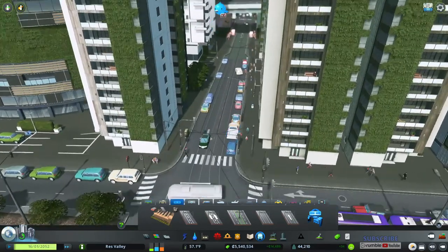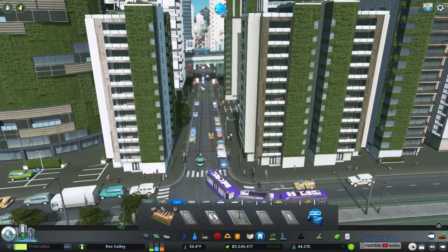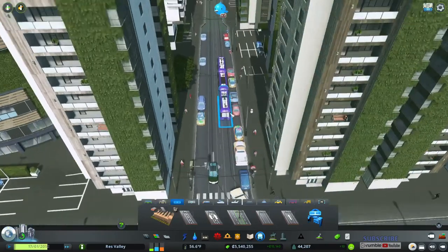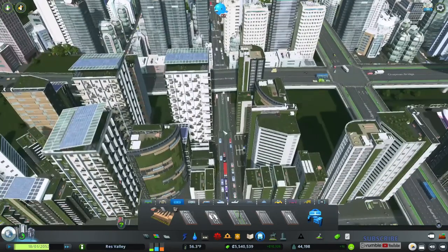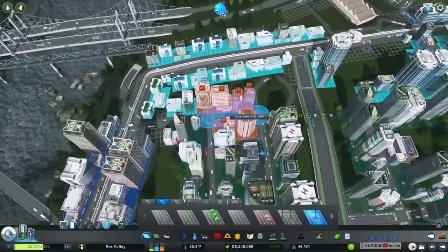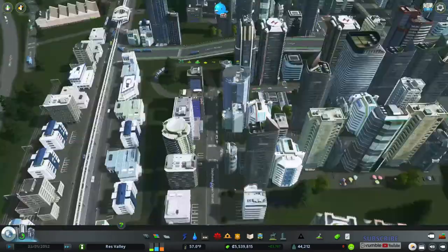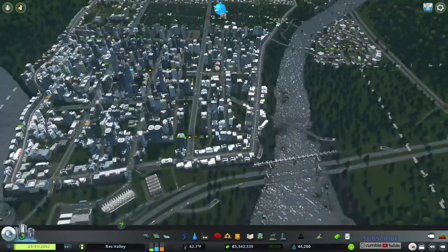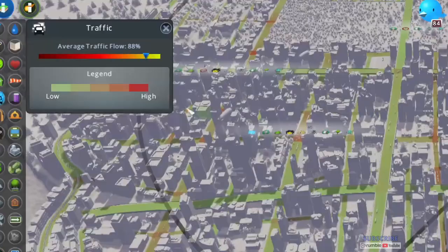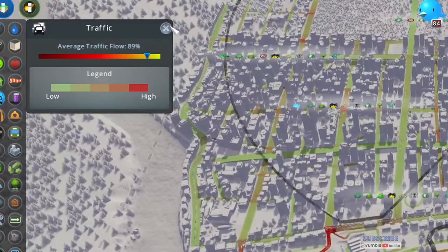I don't really like trams going on single-lane roads because they're going to interrupt traffic. When the tram stops, you'll see this car has to stop too — very annoying. I could upgrade the road all the way down but I won't unless it gets worse. Traffic is at 90 right there, jumped up to 93%.